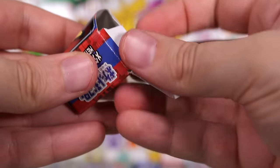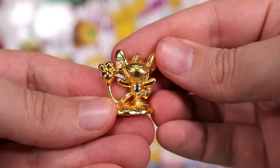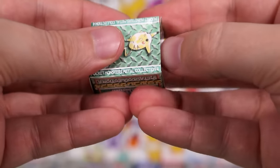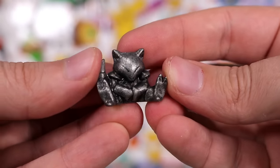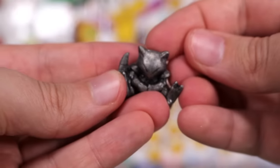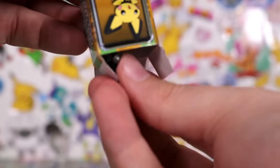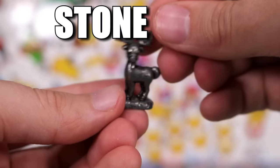Let me know in the comments below what your favorite color type is here that we're seeing today. We have a Golden Monkey. Next, another box — this time we have a Stone Abra, little Abra statue. Next, is this one going to be a Charizard? It feels kind of light. It is — oh, Stone Deer. Stone Deer. Okay, that's getting old.